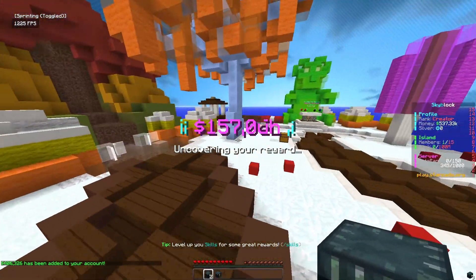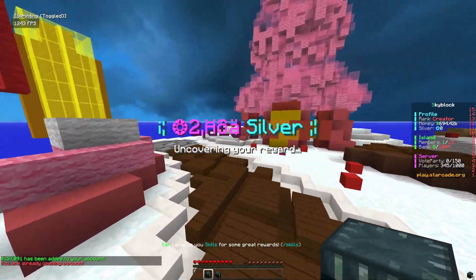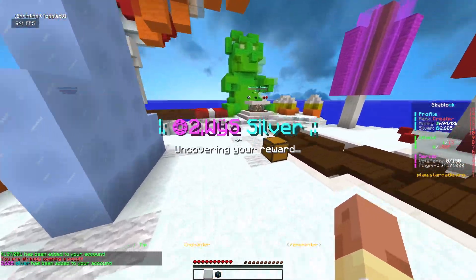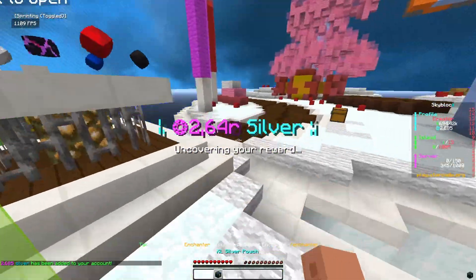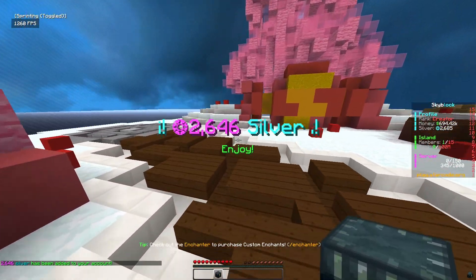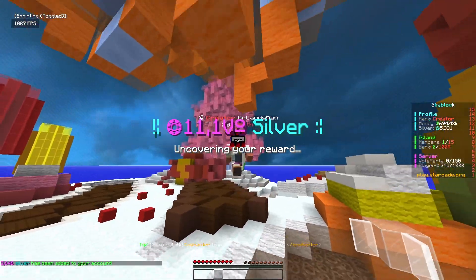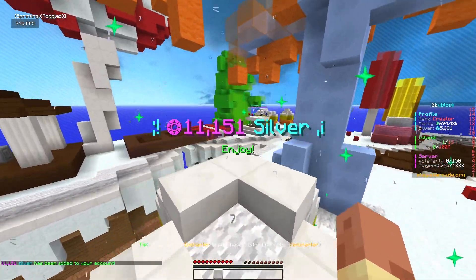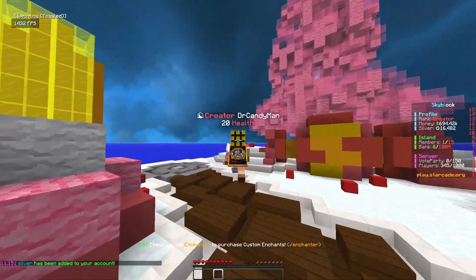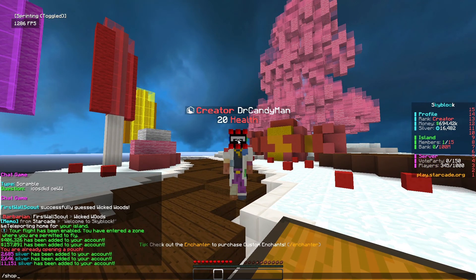We got about 2,600 silver from one pouch and another 2,600 from another. The XL silver pouch gives us about 11,000, bringing our total to around 16,500 silver. We still need to figure out what we can use silver for, but now let's check the shop and see if we can buy some spawners.